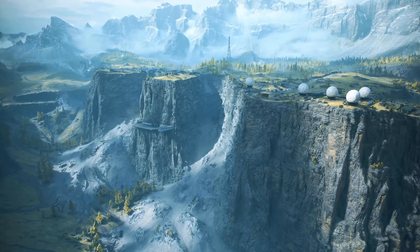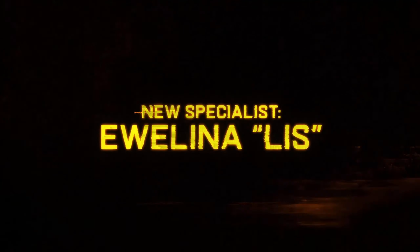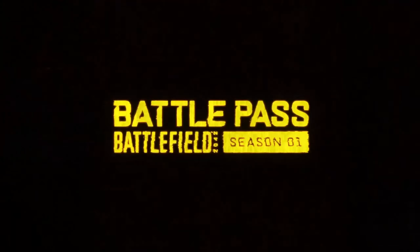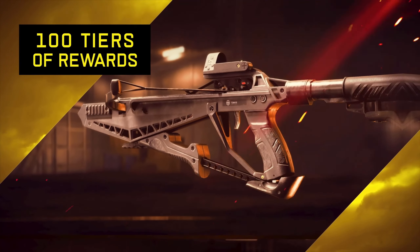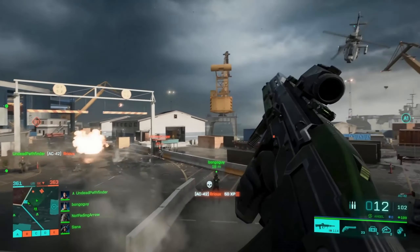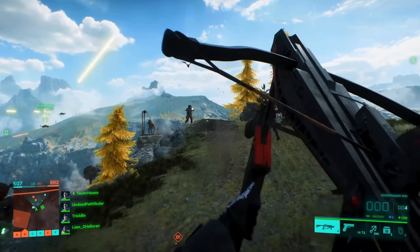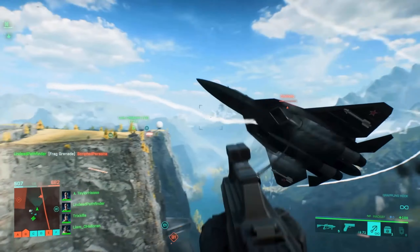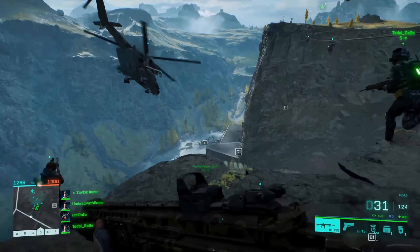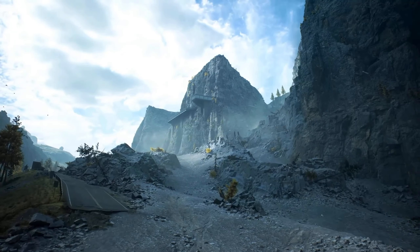I also noticed they showed off the AS Val a lot in this gameplay. They did say in their latest developer video that they're going to be bringing some of the legacy weapons from Portal over to All Out Warfare, which is really great news. I was bummed out that I didn't get to see the M16A3 and some other classic weapons in All Out Warfare — we got future versions of a lot of classic weapons but not the classic weapons themselves. No classic AKs or M4s or anything like that. But they did mention in their previous dev blog that they are going to bring some of those weapons to All Out Warfare, and it looks like the AS Val is going to be kicking things off in this first content drop for season one. I love the AS Val — you can use it in Portal at the moment but it's not currently in All Out Warfare.